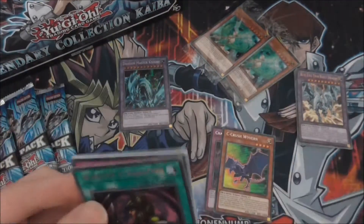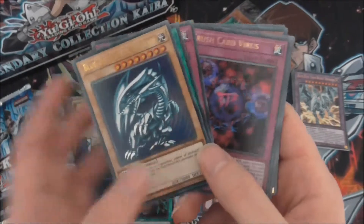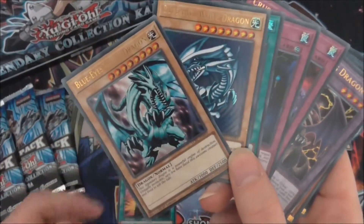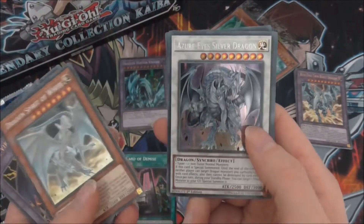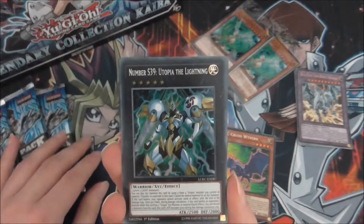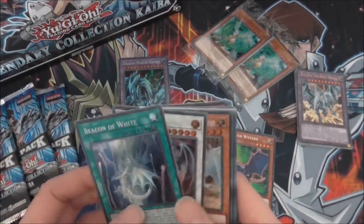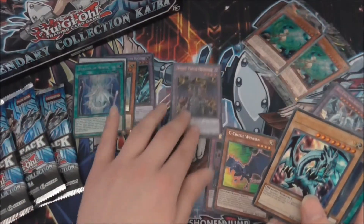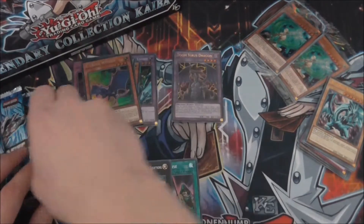Card of Demise is definitely one of the higher value cards in the set. Next pack: Warrior Elimination, Fiendish Chain, Blue-Eyes White Dragon original artwork — don't mind pulling that. Crush Card Virus, Blue-Eyes White Dragon in its other artwork, Doom Virus as well. I believe this is the only set where you can pull two Blue-Eyes with different artworks as ultras. Dragon Spirit of White looks really nice as a secret. Azure-Eyes Silver Dragon as a secret, Beacon of White, and Number S39: Utopia the Lightning — a very good reprint. I'm going to set Doom Virus Dragon aside since that's actually a pricey card.